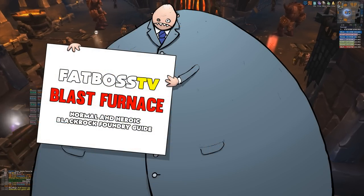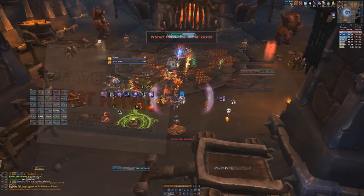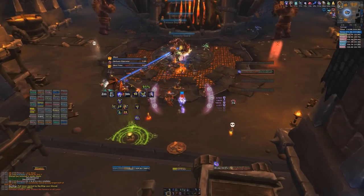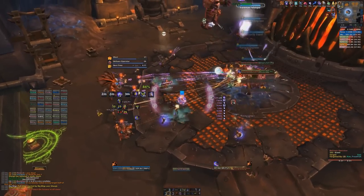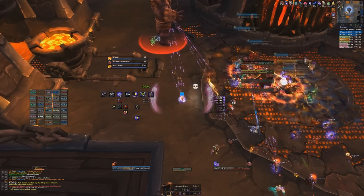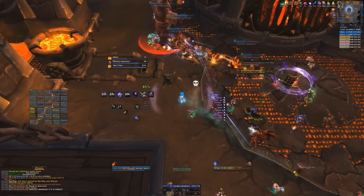Hello and welcome to the Fat Boss Guide to the Blast Furnace encounter on both normal and heroic difficulty in the Blackrock Foundry. This is probably the most unique fight in this entire instance because it pretty much revolves around trying to get the boss out of an oven in order to kill him, whereas most bosses you just go for them and deal with mechanics. You're pretty much just trying to get him out the entire fight, which is pretty goddamn cool.